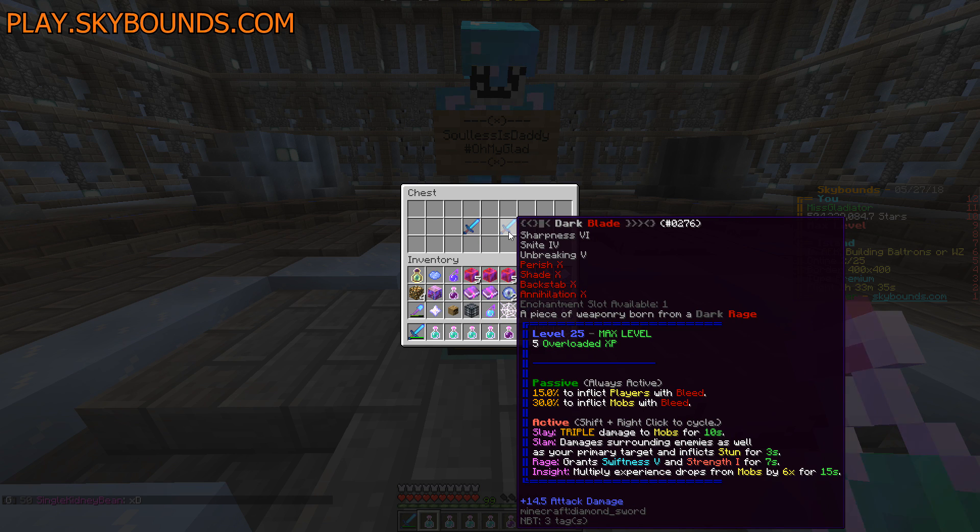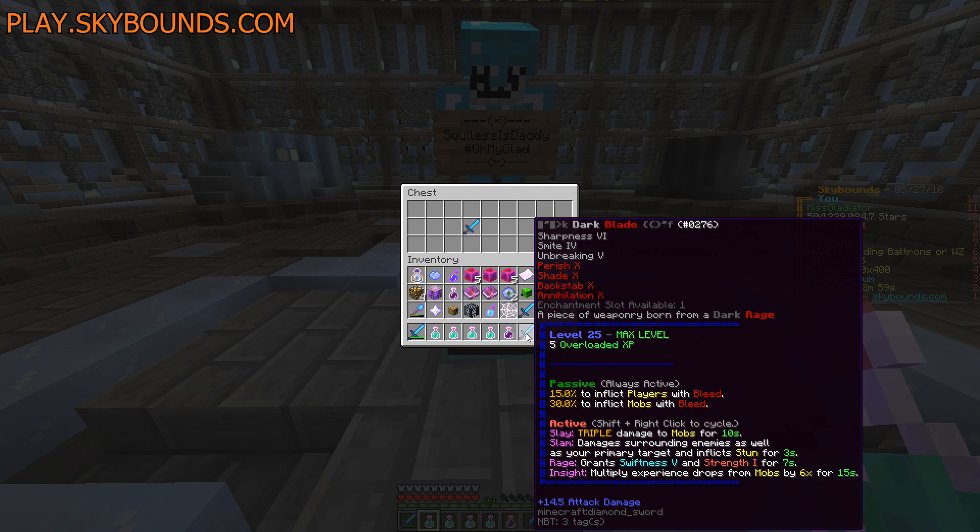Oh no dude — oh my god guys, look at that first enchantment. Sharpness 6! I don't have one yet — this is the first Sharp 6 sword I have, and it is a freaking Dark Blade. 'A piece of weaponry born from a dark rage.' I don't even know how you get this sword. I'm pretty sure it's Slayer Quest oriented — probably more or less with the new Wither Boss. I haven't dealt with him yet but oh my god — Sharp 6!